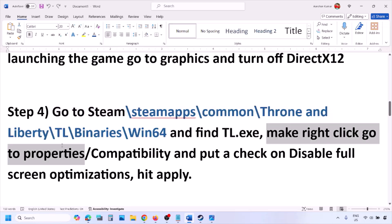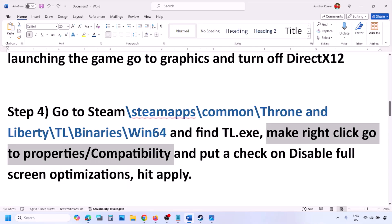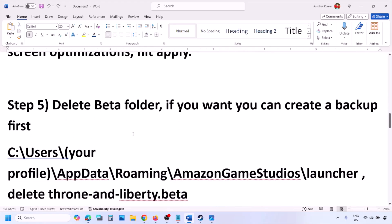The next step is to go to the game installation folder, find the game executable file — look for tl.exe — right-click it, go to Properties, then go to Compatibility, and put a check on the box that says Disable Fullscreen Optimization. Hit Apply, then launch the game and check.